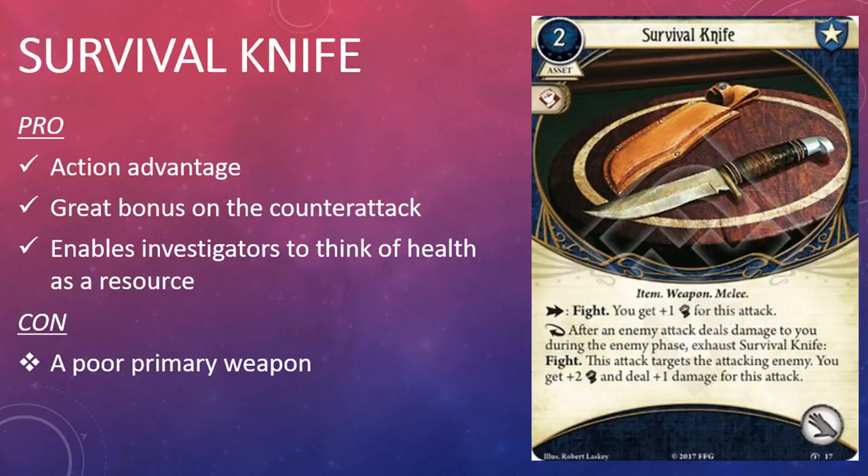An investigator such as William Yorick, who has plenty of options to tank enemies and absorb punishment, may be able to squeeze even more value out of a Survival Knife during the game. If you can generate one or two extra actions per game with Survival Knife, the card has really done its job. You really can't ask for much more from a level zero card, and I think this is a really great card to kick off the cycle.